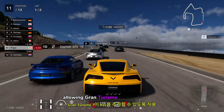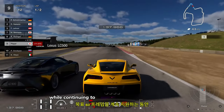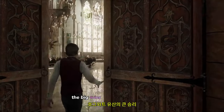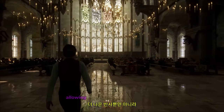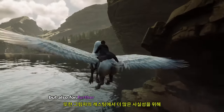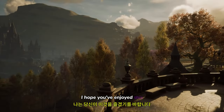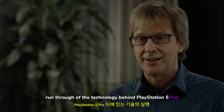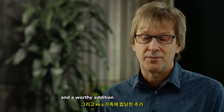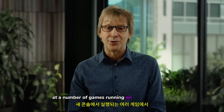This allows Gran Turismo 7 to add ray-traced reflections between the cars in gameplay while continuing to support their targeted 60 frames per second. That boost in ray tracing is also delivering big wins for Hogwarts Legacy, allowing not only for better reflections and a greater variety of reflective surfaces, but also for further realism in the casting of shadows. I hope you've enjoyed this run-through of the technology behind PlayStation 5 Pro. Simply put, it's the most powerful console we've ever built and a worthy addition to the PS5 family. Let me wrap this up by giving you a quick look at a number of games running on the new console.